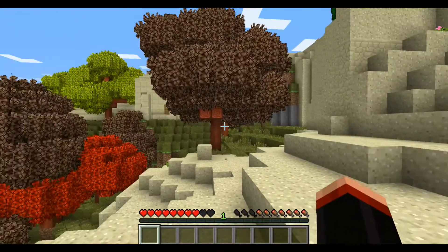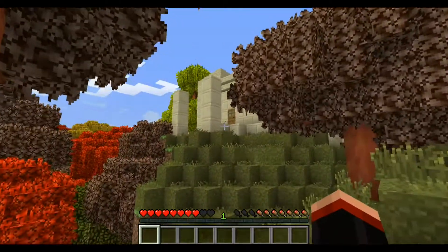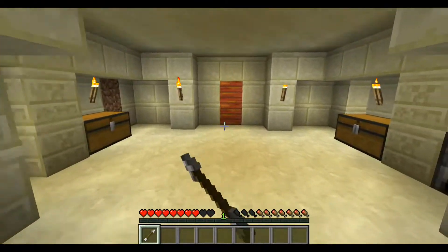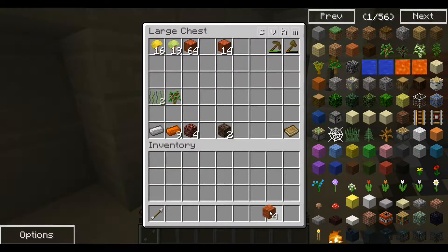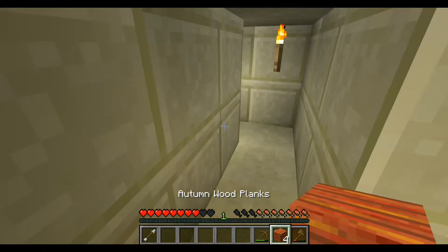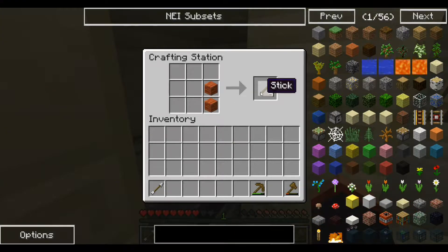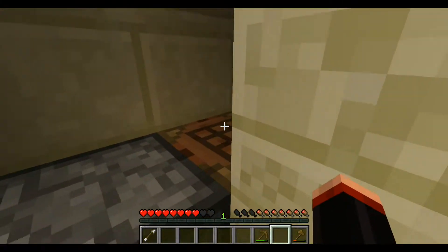Now we're going to have to get stuff back, and hitting stuff with this is not going to be helpful. Let's get some wood and block off — I'm going to get some sticks and make a wooden sword, I guess. Oh, cobble sword — even better. Yeah, let's do that.